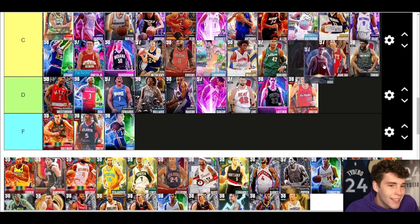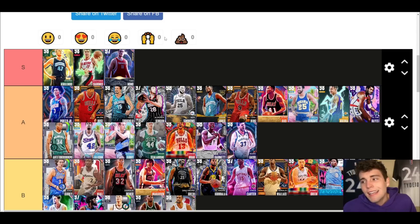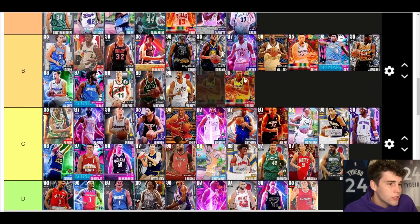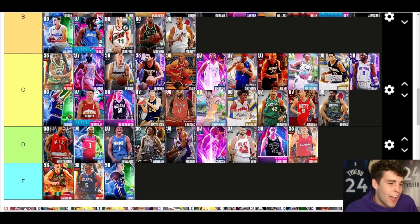Yao Ming up next — he should be in a gold tier of his own. Is this version as good as some of the other Yao Mings? Maybe not quite, but the card is still absolutely elite in MyTeam. If you want to slander Yao Ming at all, I just don't think you know what you're talking about — he is absolutely elite. Miles Turner up next — I'll go A tier, though I haven't used him quite enough to give you guys the most accurate representation.